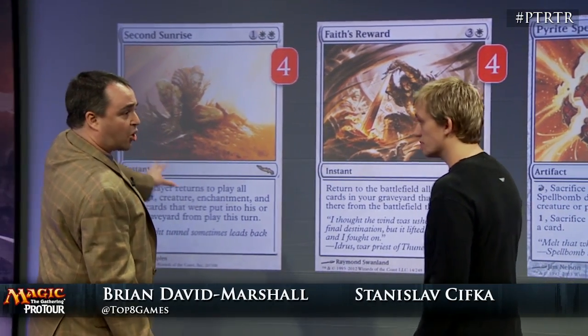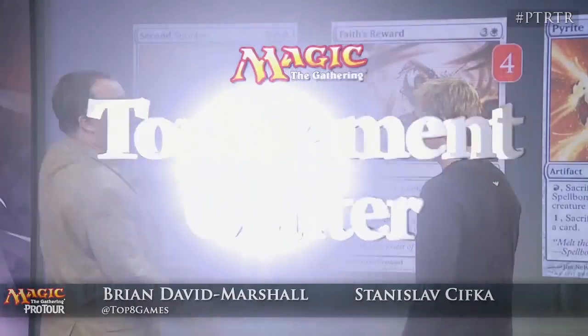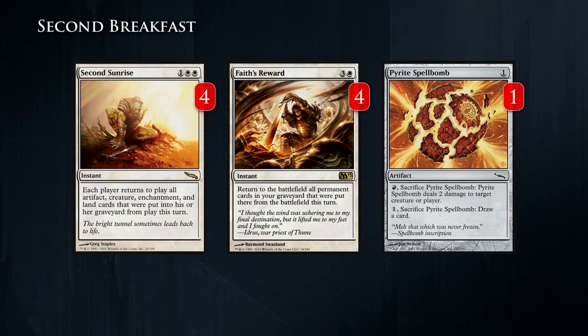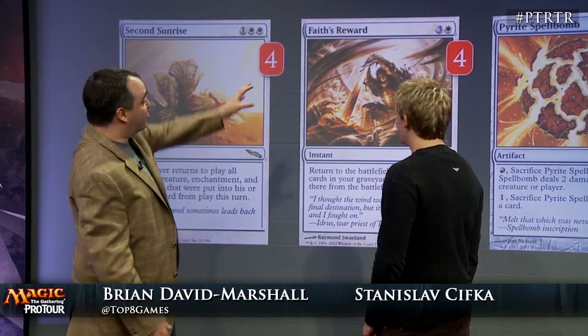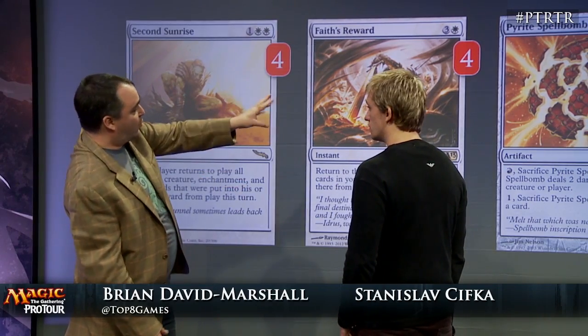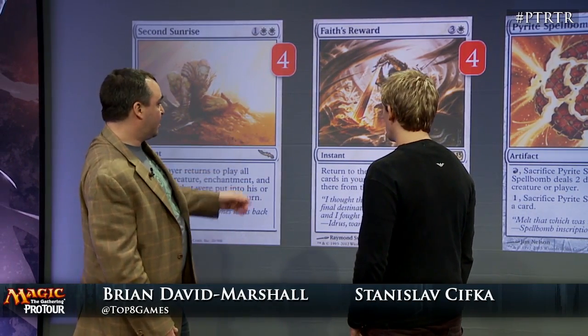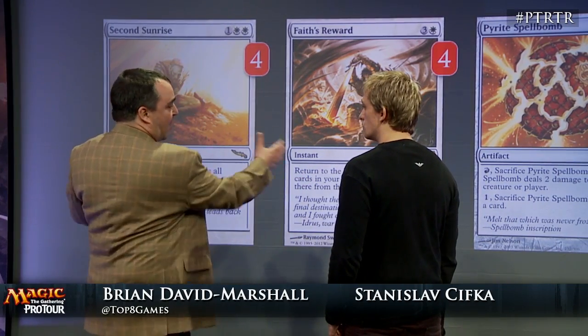Second Sunrise — this was always at the heart of the Eggs deck, but there were only four of them and you'd get really desperate digging through your deck to find the next one. You just had to keep digging until you got to Magic 2013. Faith's Reward basically does the same thing — it costs one more but one fewer white mana.